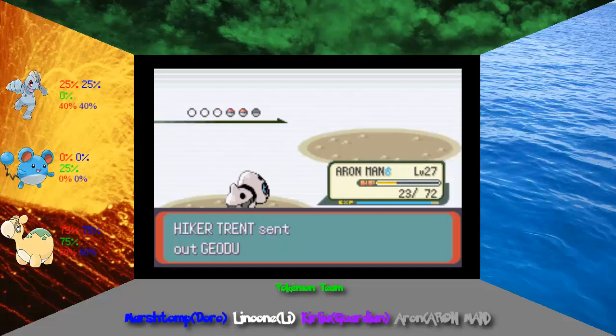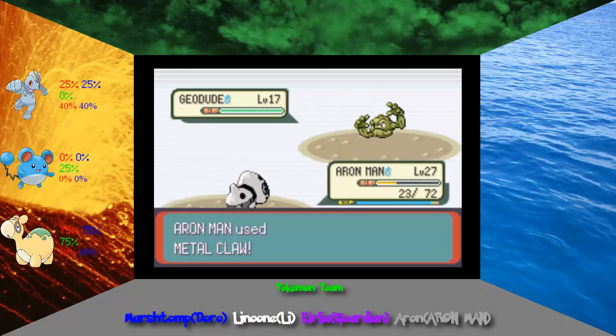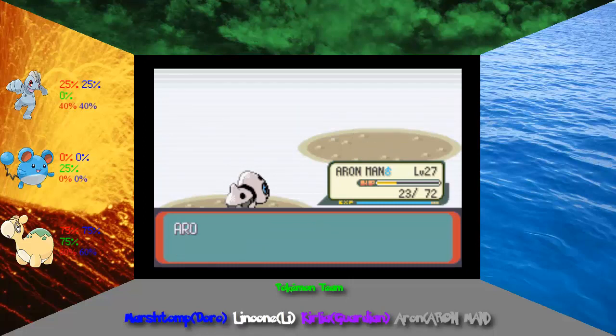Maybe I should start using Metal Claw on these guys — it seems to do much more damage anyways. That makes sense because Normal-type moves aren't very effective, and this is super effective.